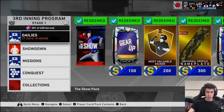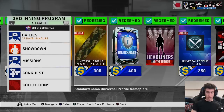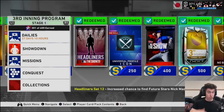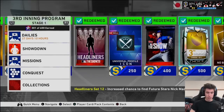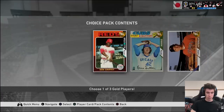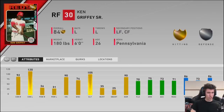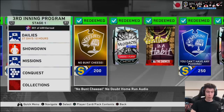I just want to show you guys what's in the Third Inning Program, just kind of where the rewards are and all that stuff. We got a Show Pack, your choice pack, a home run base celebration, nameplate, dominant lockable, a Set 12 Headliners — I'm going to be opening that maybe tomorrow. We'll have another pack opening. There's also an icon, another Show Pack, and some stubs spread throughout.